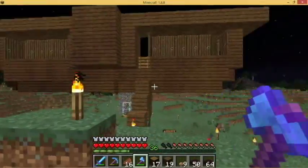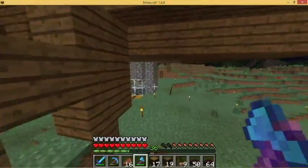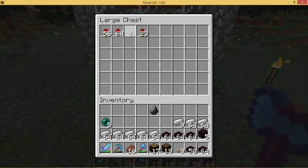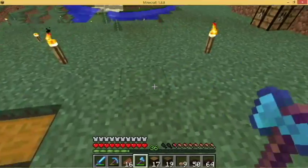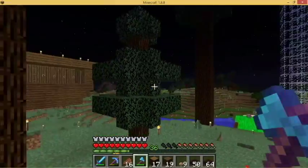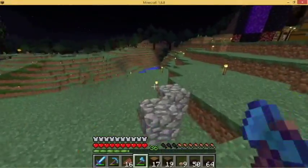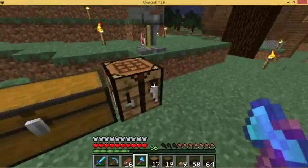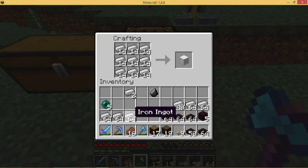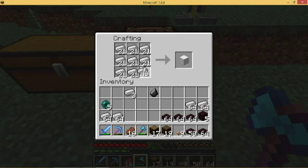I'd like to eventually clean this up, make it not look like an iron golem farm. I've got one in the spawn chunks that way, one that way, one over there. If I can keep them all in the spawn chunks and just far enough away from each other, that would be nice. This one here gives me plenty of iron. I've already got my beacon set up, and probably by the time I need another beacon it'll have enough blocks ready.